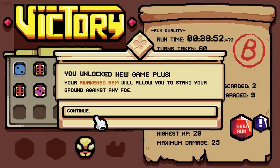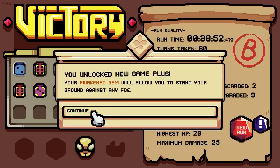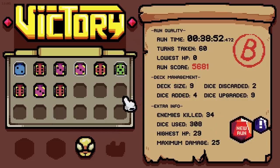Victory. You unlocked new game plus — your awakening gem will allow you to stand your ground against any foe. Wow. So this has been Dying the Dungeon, everybody. The game — very cool. I'm super excited when the full release happens. We'll 100% be playing more of it when it comes out. You can play this now on Steam — go check out the prologue yourself. Give that a go. Very, very cool.